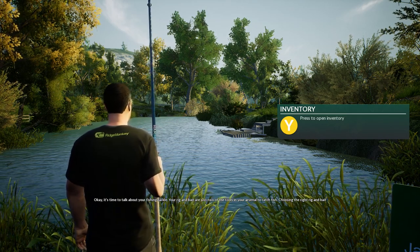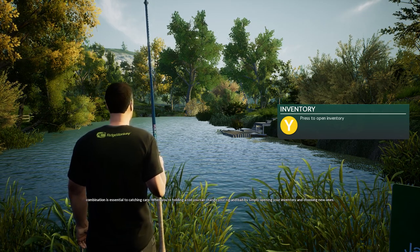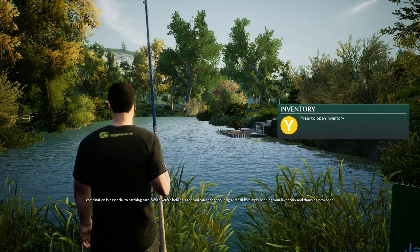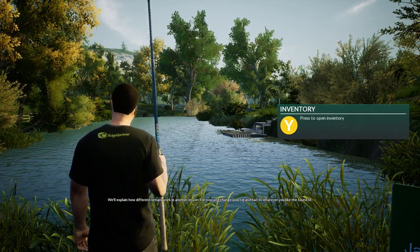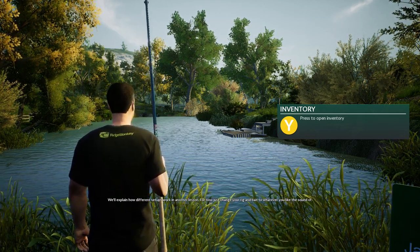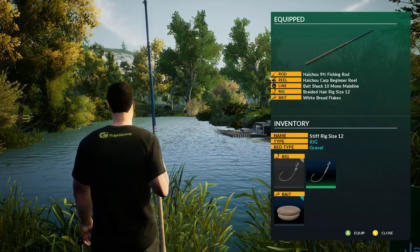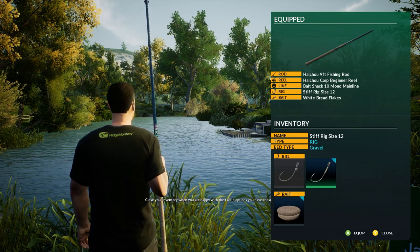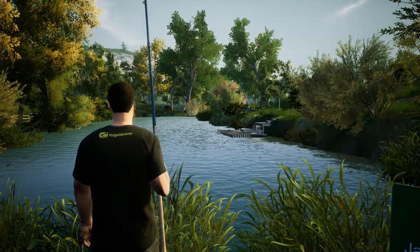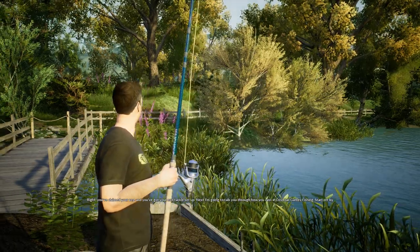It's time to talk about your fishing tackle. Your rig and bait are just two of the tools in your arsenal to catch fish — choosing the right rig and bait combination is essential to catching carp. When you're holding a rod you can change your rig and bait by simply opening your inventory and choosing new ones. We'll explain how different setups work in another lesson. For now just change your rig and bait to whatever you like — let's go with braided hair rigs and white bread flakes.